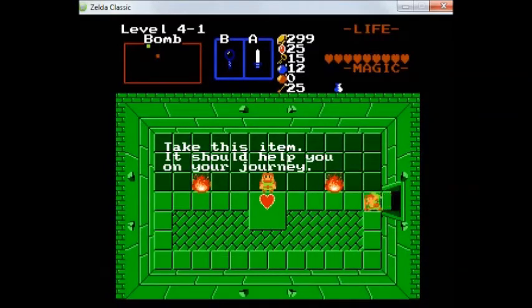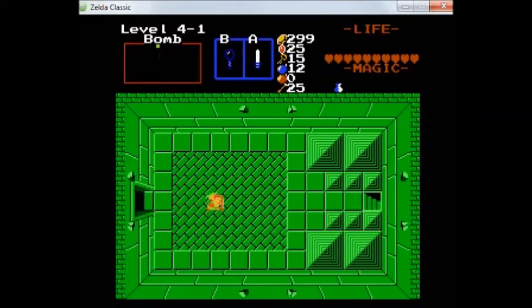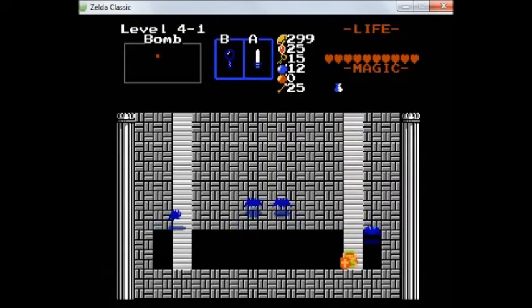This is something I should explain. Each dungeon can have zero or one rooms like this. This is where you would normally spend rupees — usually around a hundred — to increase your bomb capacity in the old-style quests. Here? Free stuff. So let's take advantage of the generosity.